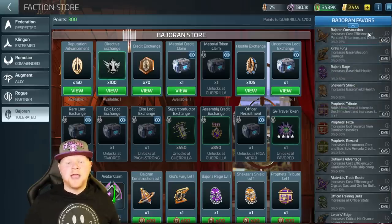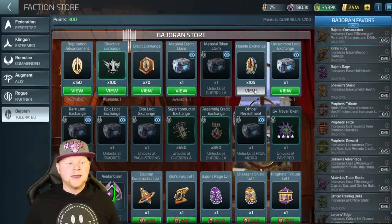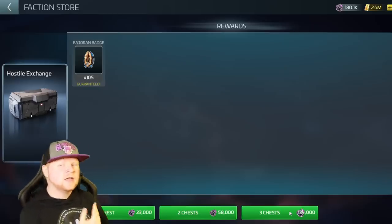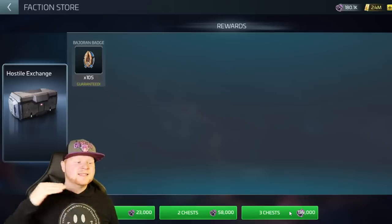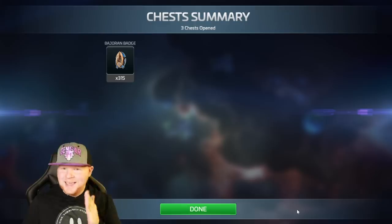Let's talk about the grinding. Remember I talked about grinding those antimatter units — for antimatter units you're going to come here to Hostile Exchange. My goal, and I encourage you, is to pull three a day. You want to get the biggest pull you can, and what's interesting is it actually scales by ops level, so the amounts you see me getting are probably different than what you see, but the math works for everybody. Pulling three chests gives me 315 Bajoran badges — yet another currency.